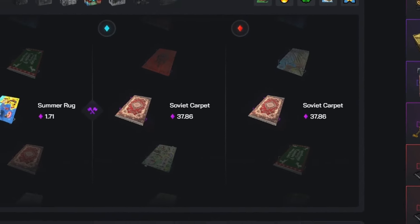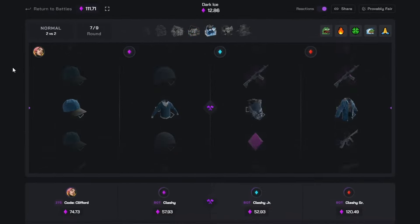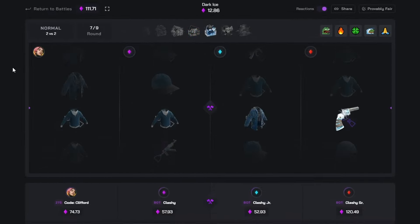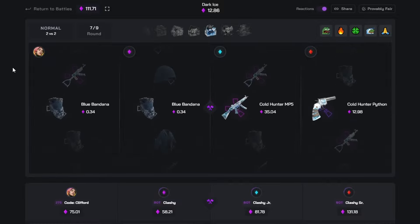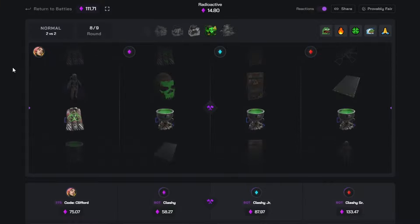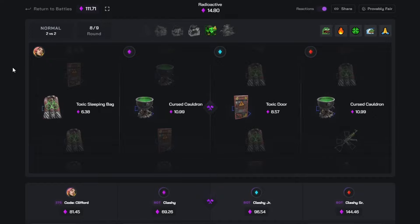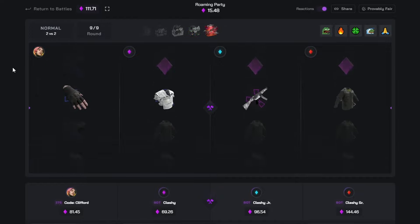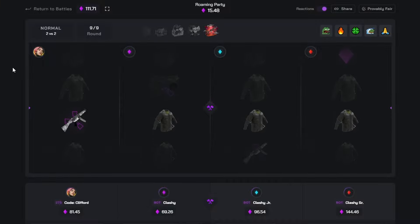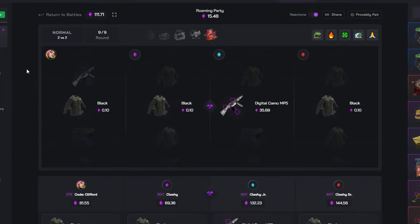That is the wrong side, but it's not too bad — we're down about one Soviet Rug. Now we're down a hell of a lot more. This isn't looking too hot, boys. We need a juicy hit on these next two cases. Maybe a gem hit here — that would be beautiful. We don't hit a gem and they hit an MP5. We were losing that so fast; they were just slowly hitting more and more towards the end.